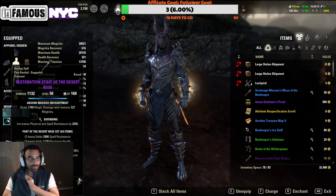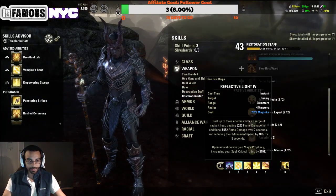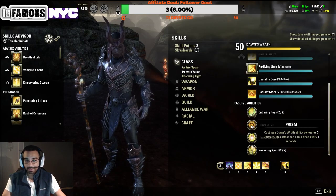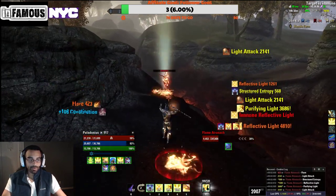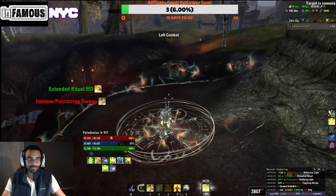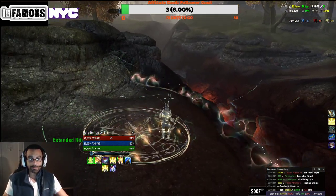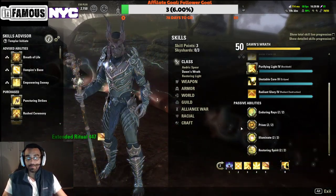On the back bar, the reason I want to run a Decisive trait is because we're running skills like Reflective Light, which gives us Prism — extra ultimate generation. When we're on our back bar going through rotation, the Decisive trait gives us a 40 percent extra chance to earn an additional one ultimate per ability used. On that back bar you're generating three ultimate per cast plus three from Prism, so Decisive helps us pop ultimates more frequently.